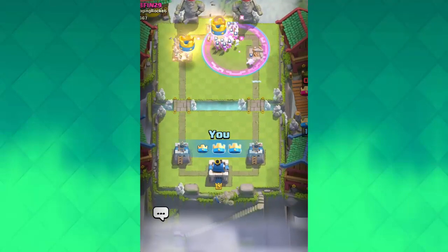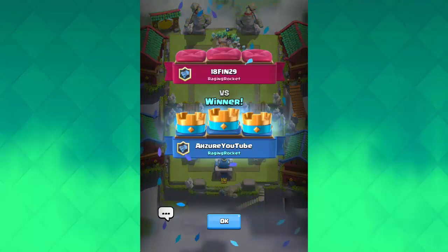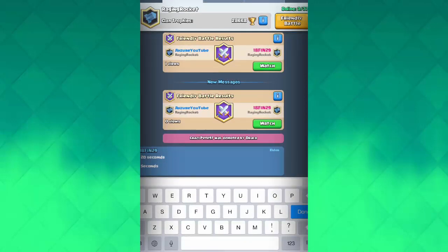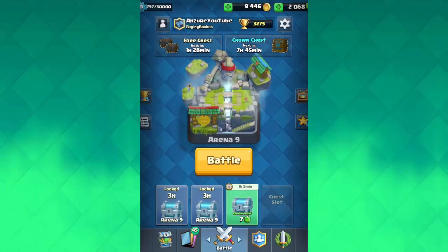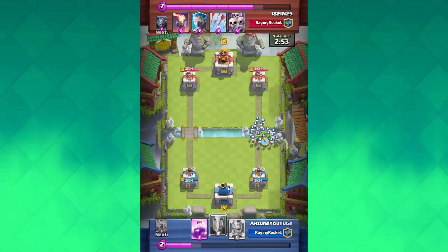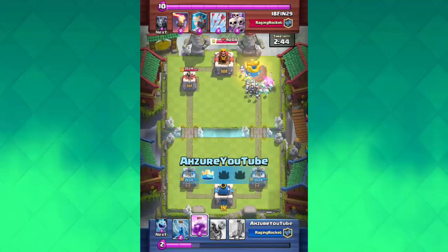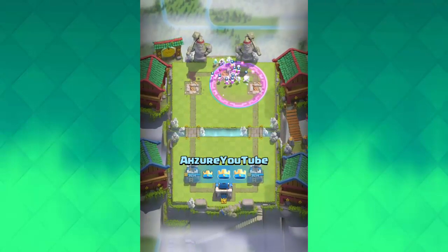Oh my God, we just did it! Holy crap, I didn't even notice. We literally just got 2 minutes 40 and I didn't even notice — I'm actually done. No way, we actually got it! I just got the worst starting deck and I was complaining, and as I was complaining I literally just beat my record. How did I get 2 minutes 42? Let's look over and see how I did that. Basically I just placed down the Skeleton Army together with the Goblins, cloned them properly, had about 5 seconds, raged a lot of them up, and we literally did it — almost 2 minutes 41 seconds.